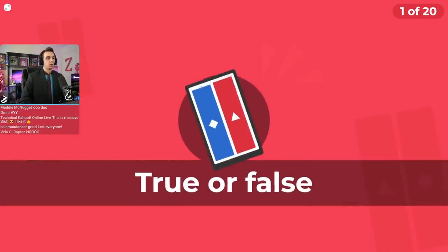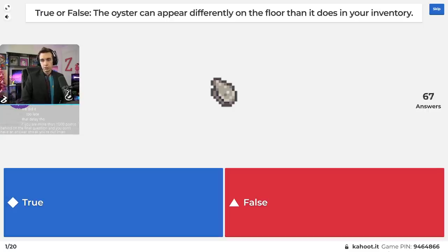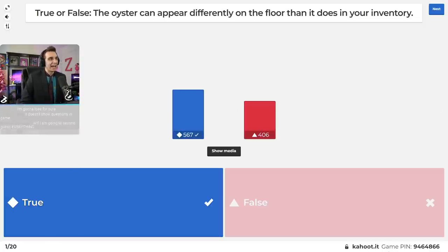Three, two, one. Question number one of 20. True or false: the oyster can appear differently on the floor than it does in your inventory. Pretty easy question. There's delay in the stream, but there is not delay on your devices, so if you just watch your device it'll tell you the question. I got half of you with that.